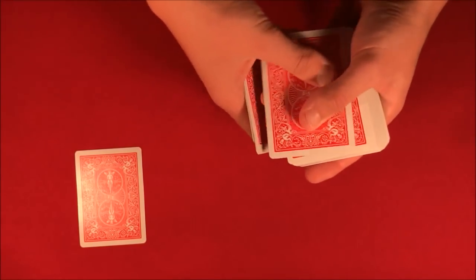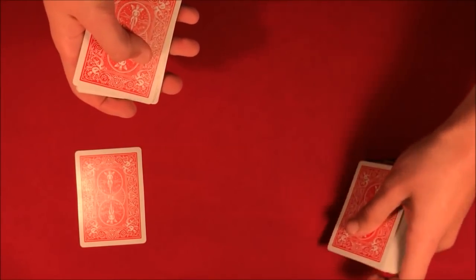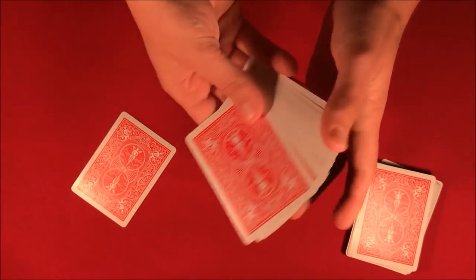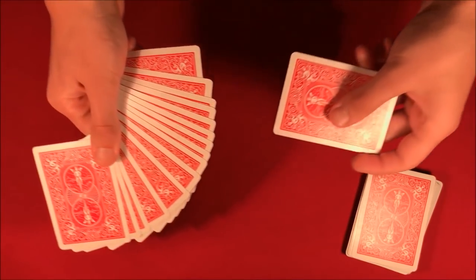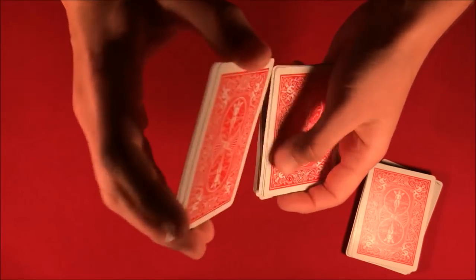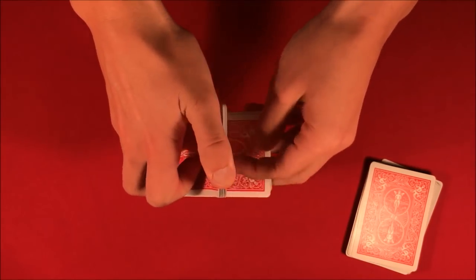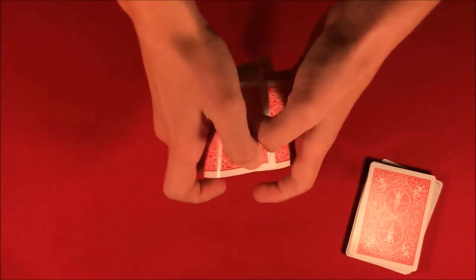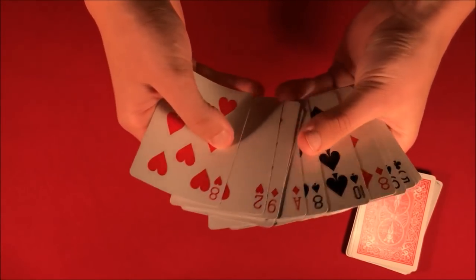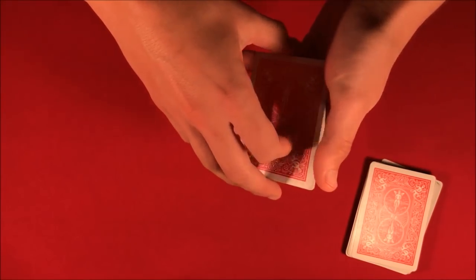So you count one through fifteen to get this random packet of cards. From here, you'd have them put their card anywhere they want in the middle of this pile — it doesn't matter at all. The card goes in, and I would let the spectator shuffle the pack as well. So go ahead and shuffle your card into the packet. There's no way I'm going to be able to know what card you picked just by looking at these shuffled cards.